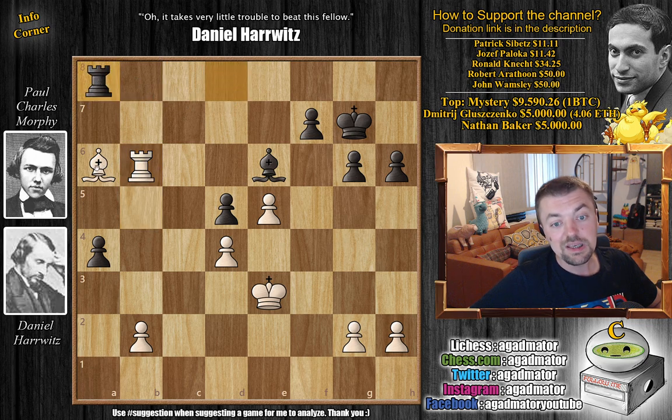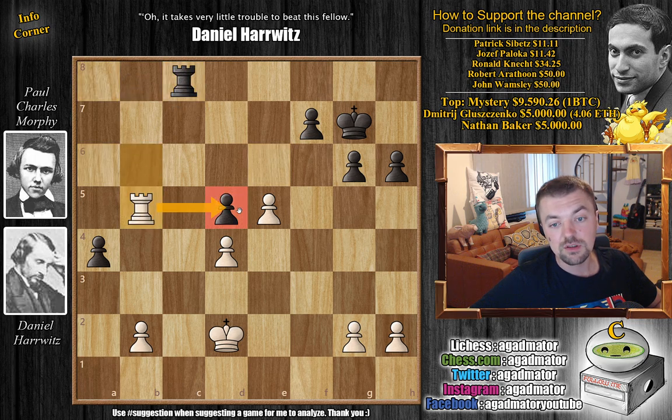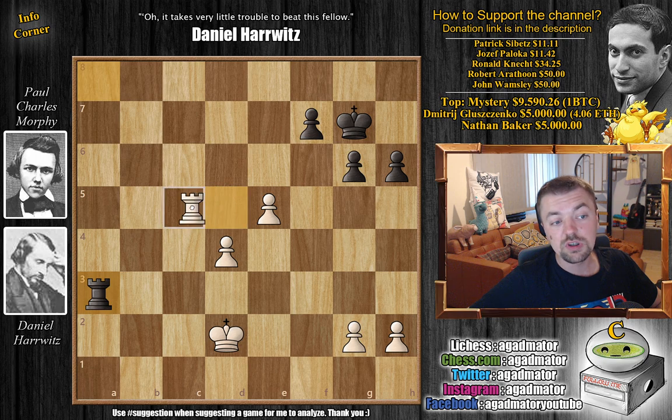Rook to b6 making room for the bishop to leave the a6 square. Rook to a8 by Morphe, and only now king to d2 — the king will help out with the defense of the queen side pawns. Bishop to c8 offering a trade, but it also means Morphe will be down a pawn. Bishop captures, rook captures on c8, and now rook to b5 going after the pawn. Rook to a8, and now Harvitz just grabs the d5 pawn. Rook captures, and now Morphe plays a3 — he will either get a beautiful passed pawn or Harvitz will have to capture. We have captures, captures, and now rook to c5 making room for the passed pawn to be pushed forward.